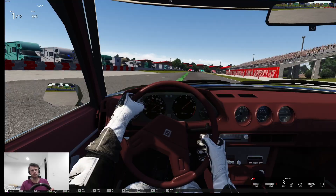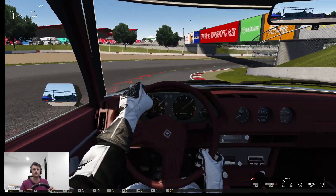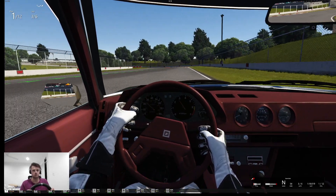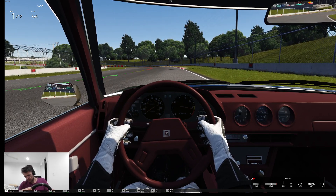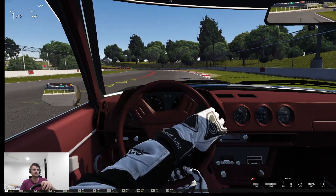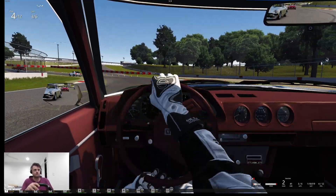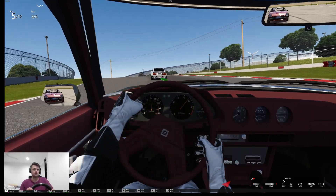You can even do line lockings. You can actually hit the brake and the accelerator at the same time. I'll show you — I'll put it in first, then neutral, and just drop the clutch with the accelerator and brake. Look at that. The tires will be pretty hot after that.